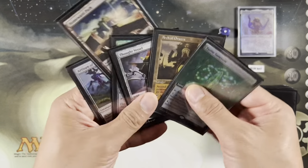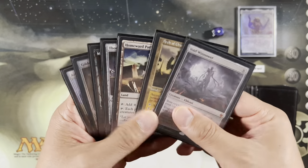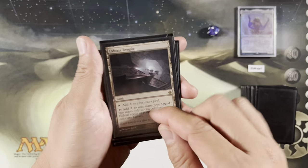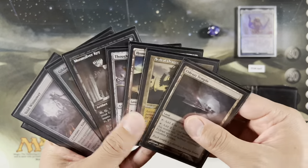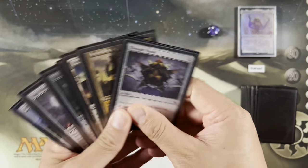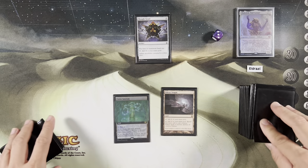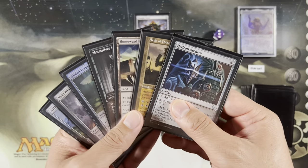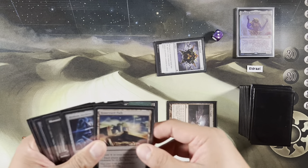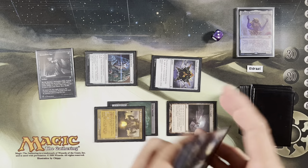Turn one: no ETB-tap lands, so we'll just play Tyrite Sanctum. We drew Void Winnower — we'll put that in our nine-drop area. Turn two: play Eldrazi Temple, play Moonsilver Key, play Thought Vessel. Turn three: play Hedron Archive. Now maybe we can find our sixth mana — tap four mana, play Hedron Archive, tap that for Moonsilver Key. Too bad I don't have mana left over to actually crack it, but can't always win.